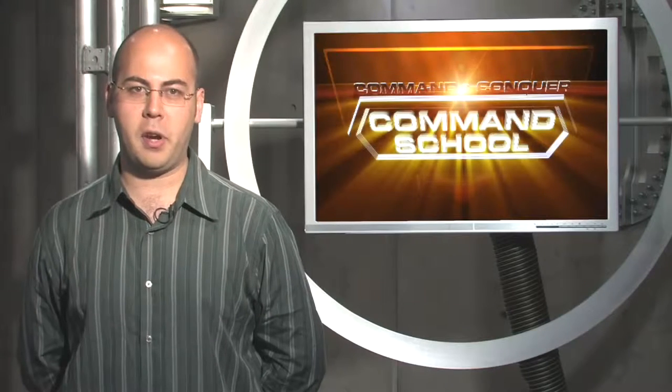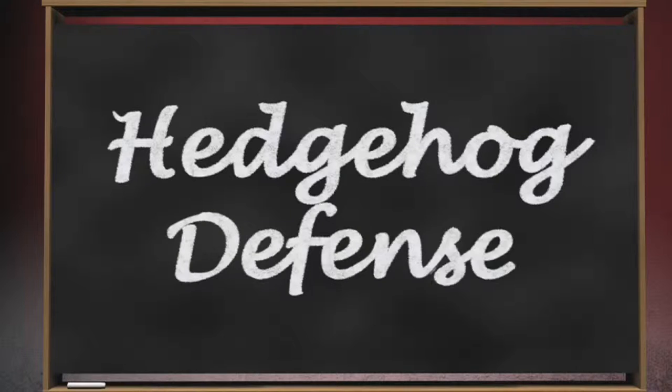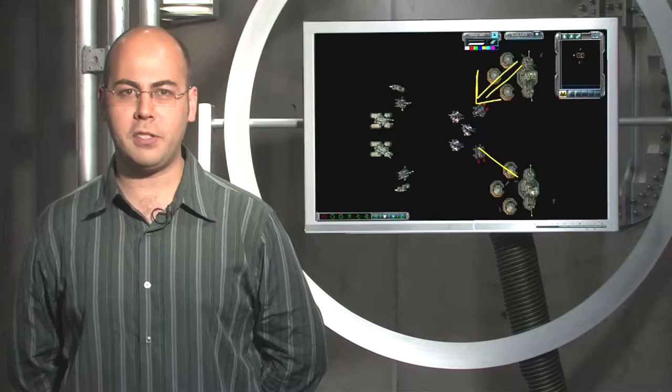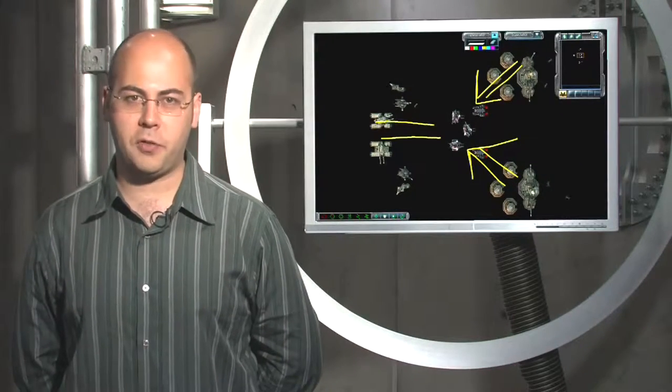A counter to a Blitzkrieg, or just a general defensive tactic, is the hedgehog defense. American soldiers used this defense in the Battle of the Bulge to defend against the devastating Blitzkrieg. In a hedgehog defense, defenders aren't deployed in a single front line, but in fortified hedgehog strongholds. Offensive units are allowed through initial defenses, only to be surrounded by these well-defended pockets.